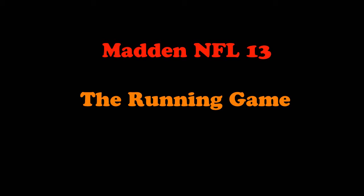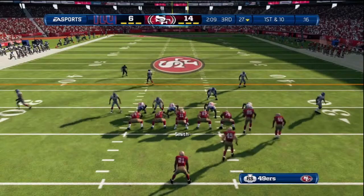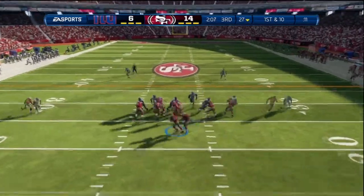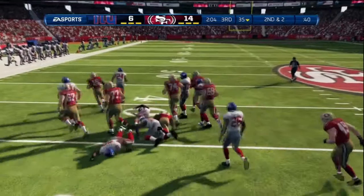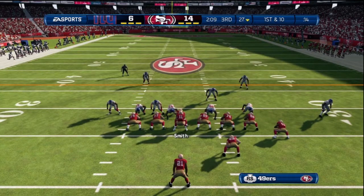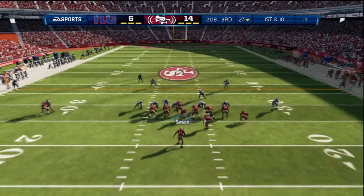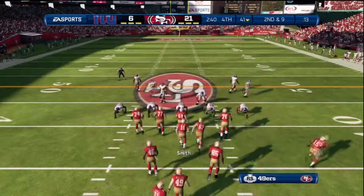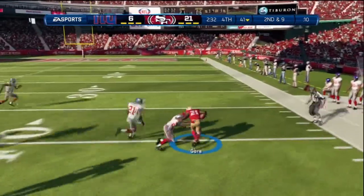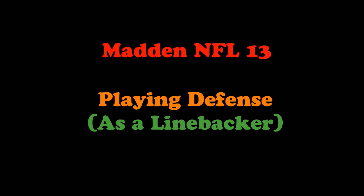The next thing we're going to look at is the running game. Running in Madden has changed but it's very similar to last year, and it goes a lot along the lines of the return game — you don't want to sprint or press the right trigger immediately. You want to let that blocking in front of you build up. Another thing to look at any time you run the ball: follow the route they're giving you. The little red arrow shows the direction you want to run. Don't try to turn it and run the other way without flipping the play first. Run in the direction indicated, get open, and then hit the sprint button.